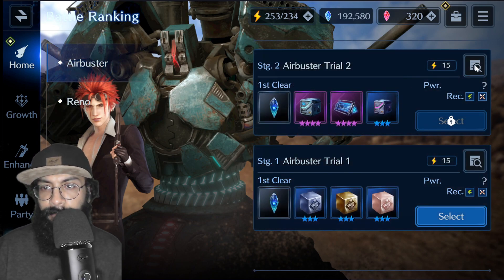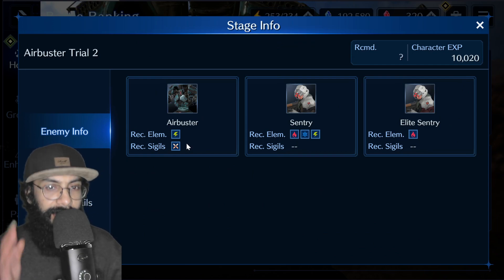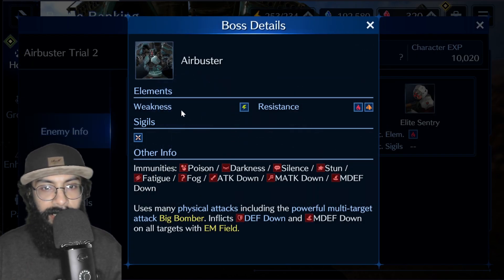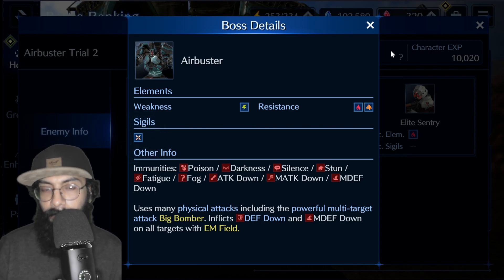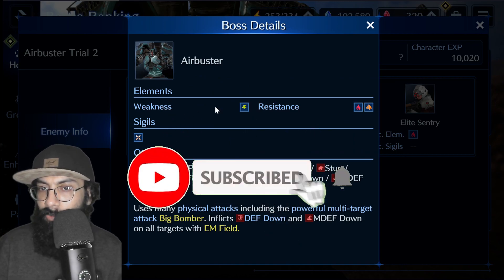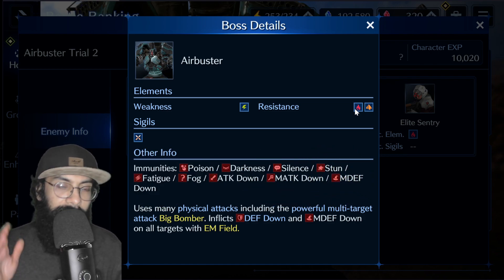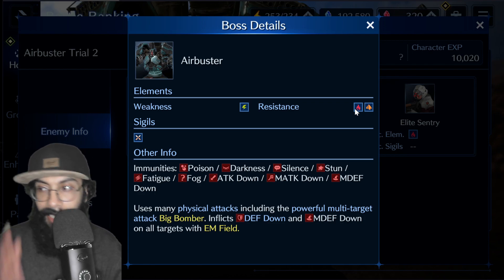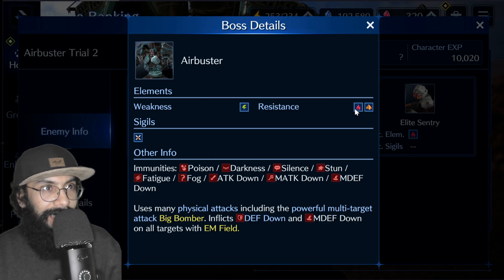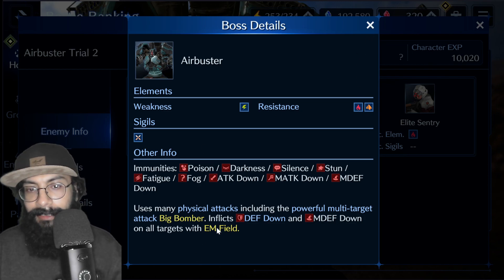For Air Buster, you should use electric damage — thunder, lightning. Weapons like Cloud's Moon or Summit will give you lightning damage with the required signal. You can use almost any element except fire, because enemies have fire resistance. I don't know why they keep putting fire resistance in every event — it keeps restricting Jack every time.